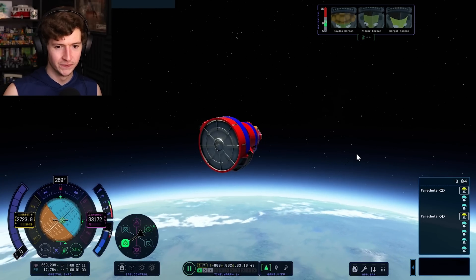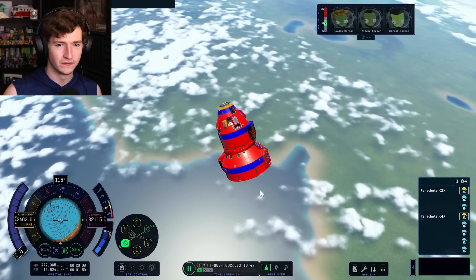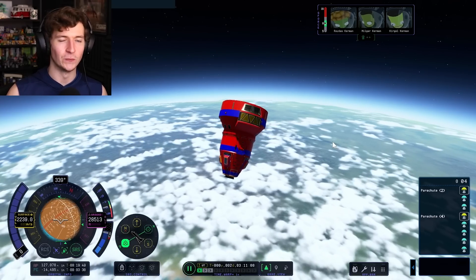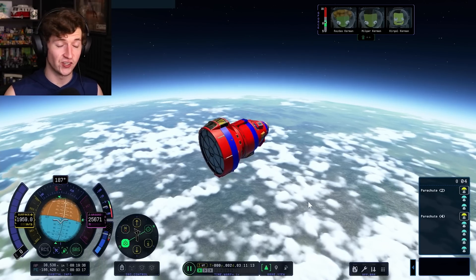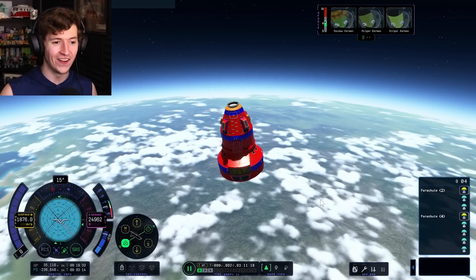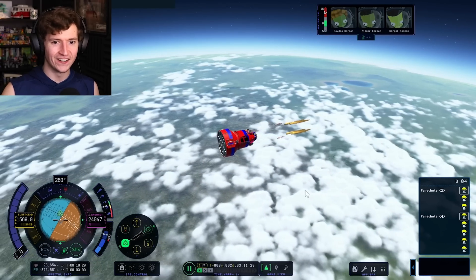But we don't have a heat shield, and we're not overheating — we're just falling down to the surface of Kerbin. How is that possible? Because they haven't implemented overheating or atmospheric heating into the game yet. That means not only can we land on Kerbin without the threat of exploding, but apparently you can land on Jool. Yes — Jool, the infamous gas giant of the Kerbal system, currently has a surface, and I thought: we might as well go ahead and try to land on it.